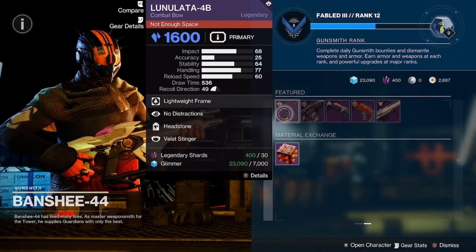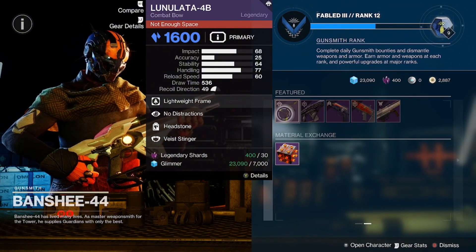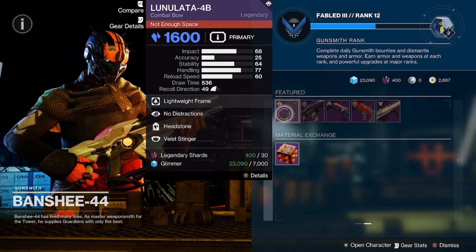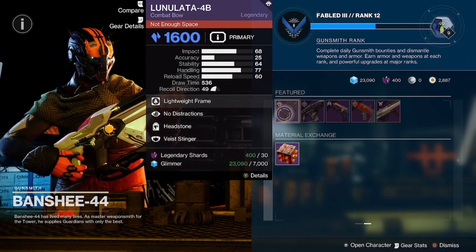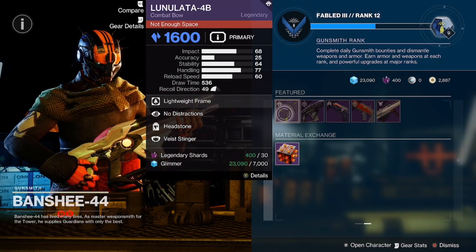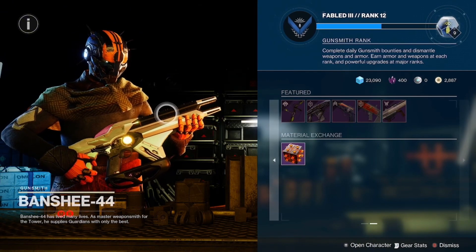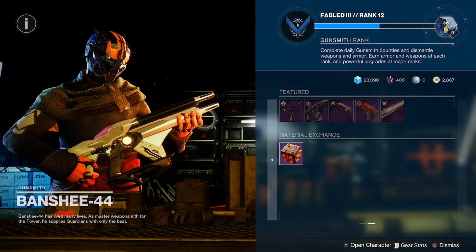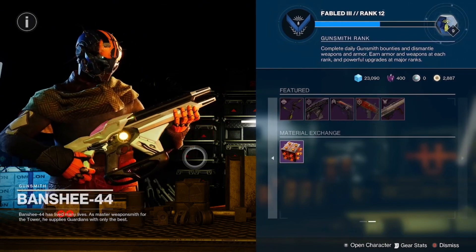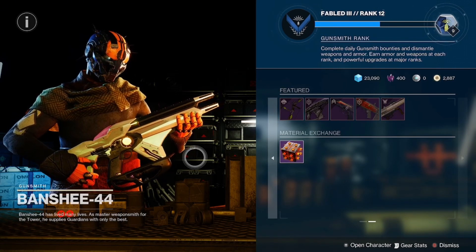In recap, your pickup today would be the Luna Lot 4B with Headstone. This particular lightweight bow excels with Headstone on it — particularly because it's a bow, you have to go for the crit to be effective, and doing so procs the Headstone perk, getting those Stasis crystals on death and all that. That will be your pickup for today.